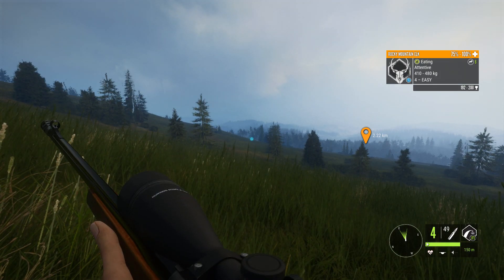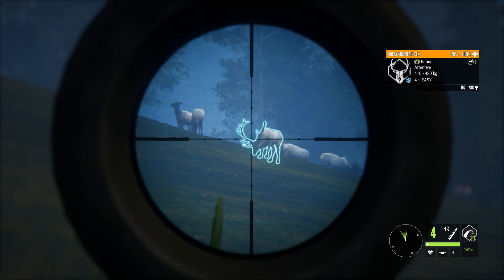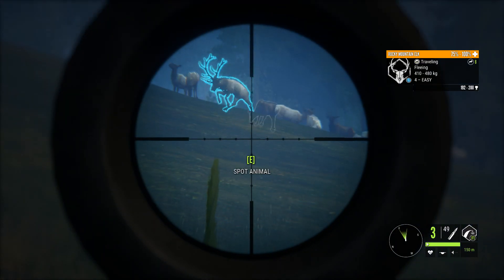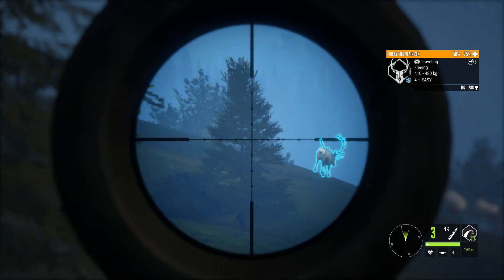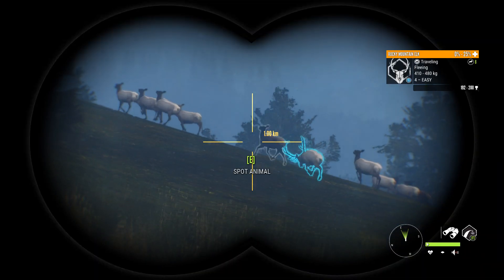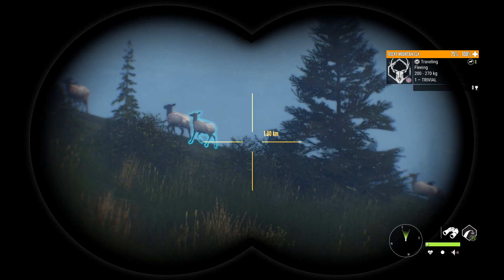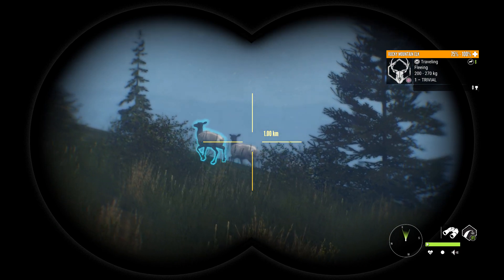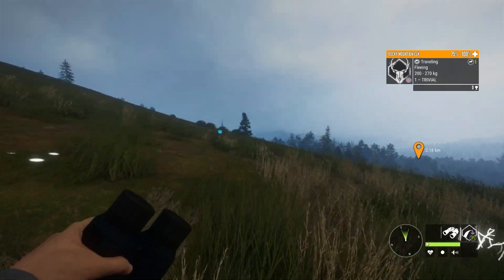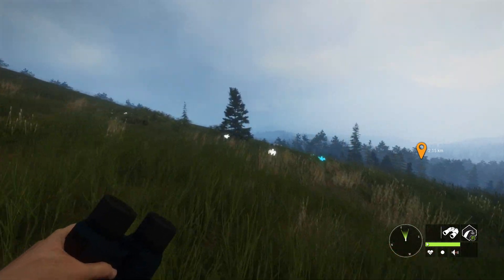Since this elk bull is all by himself with no other bulls, we'll just use the 300 without a tripod. Looks like we got him. Feed times on this map are definitely the best. On other maps, drink times are definitely the way to go. The only other maps I really hunt feed times effectively are Whitetail on Layton and some species like Wildebeest, Gemsbok, and Springbok on Urhanga.